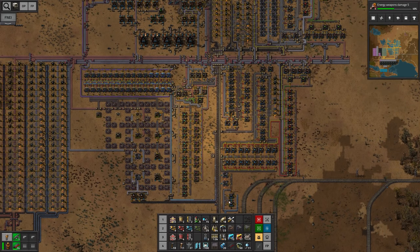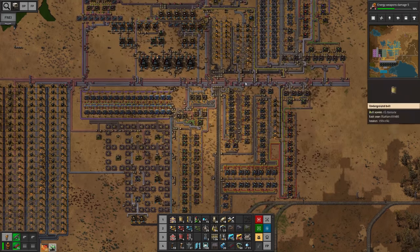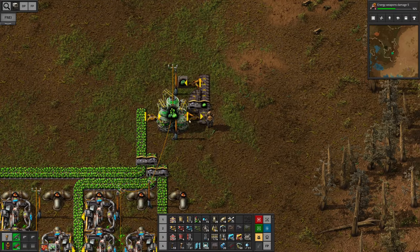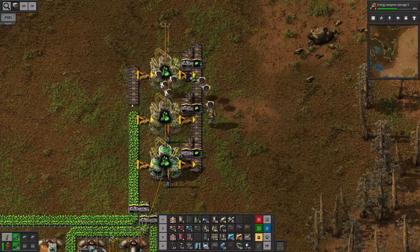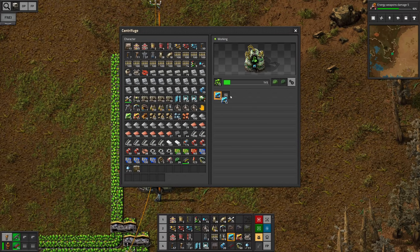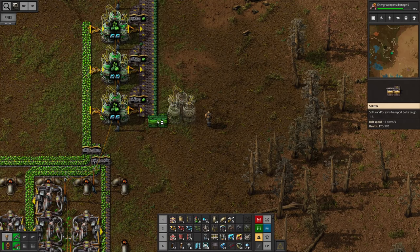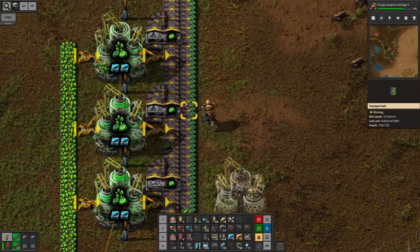Now our goal is to build another centrifuge — I'm gonna grab some materials for that, and yeah, we can build another centrifuge. I'm also gonna grab more electronic circuits while I'm at it. 18 uranium later and we still don't have a good one — this is gonna take a really long time. However, now we are not suffering the power issues, which means we can just daisy chain this and I think for good measure I'm gonna do a third one. Looks like we could also place some speed modules in here. We got our first good uranium — 39 to go!